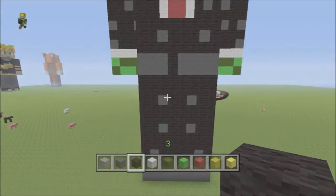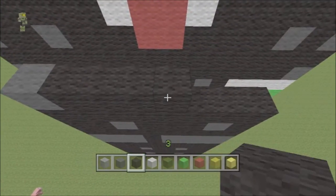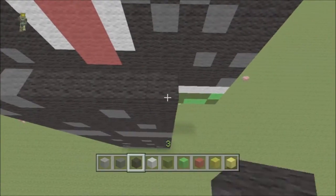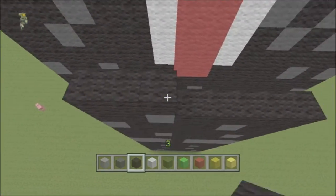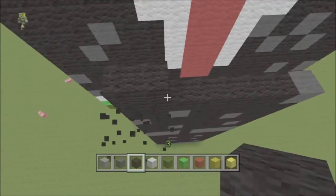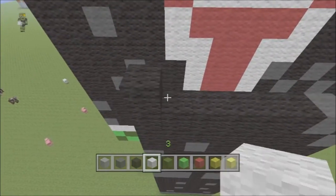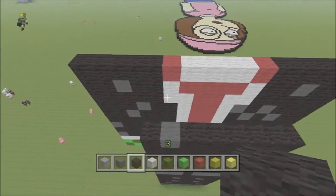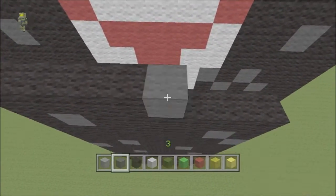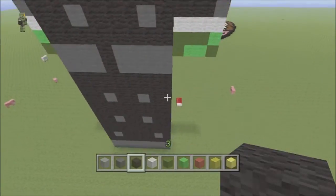So now what we are going to do is one grey, four black, one grey, two black. Next row is two black, one grey, five black. Next row is seven black, one grey. Next row is six black, one grey, one black. Next row is one black, one grey, six black. Next row is four black, one grey, three black. And then next row is eight black. Ok so it should be looking like this.